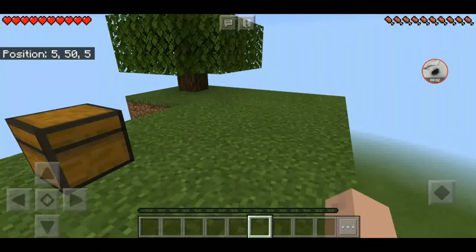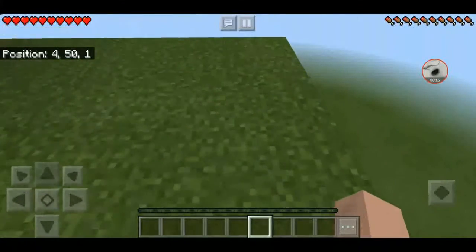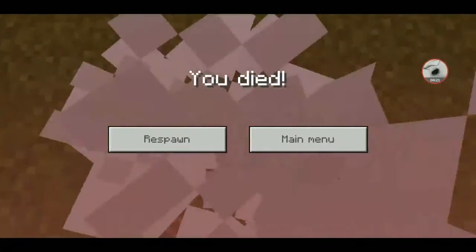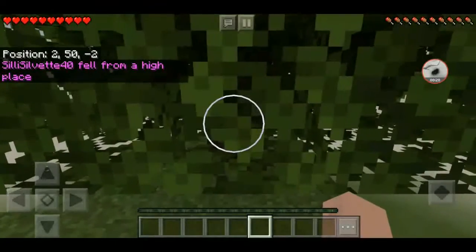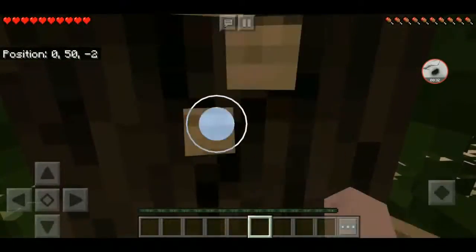Hey everyone, this is SuperName4 here. Welcome to a skyblock that I made. It might not be the best, sorry if it isn't, but I figured I'd try this. I did test that a fall from height would kill me, and I do have the world spawn set. Don't mind what it says — that's just the account I use for this. Let's get started, shall we?